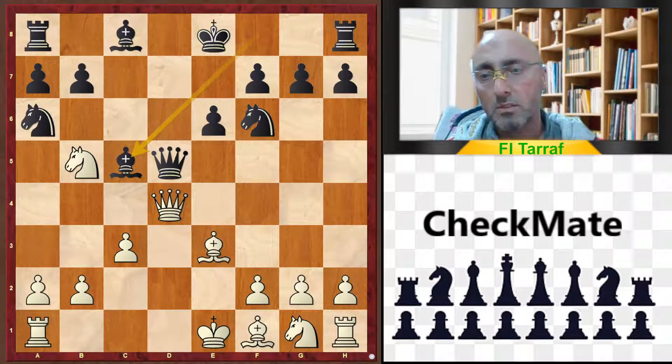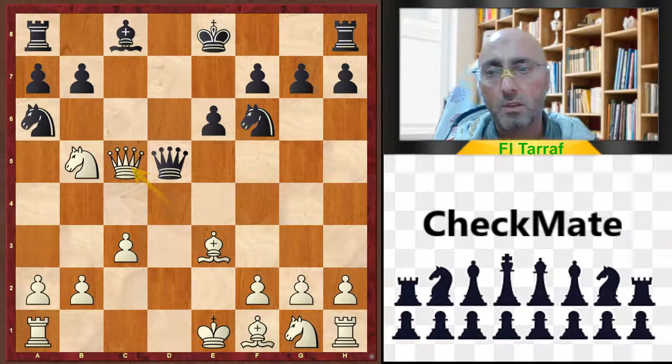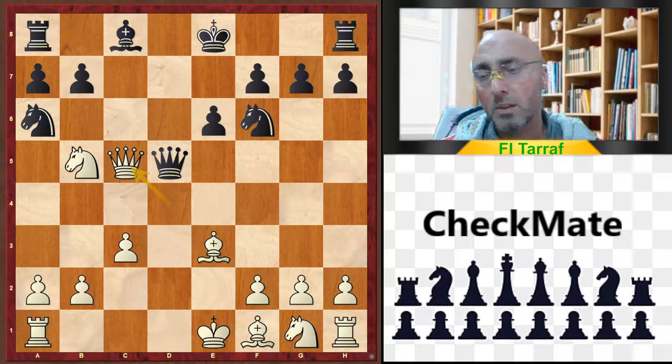Because of the continuation: queen takes c5. This is the excellent move. After this move, black resigns.